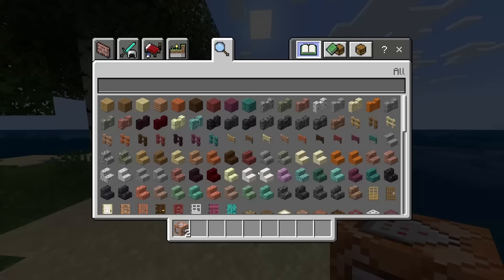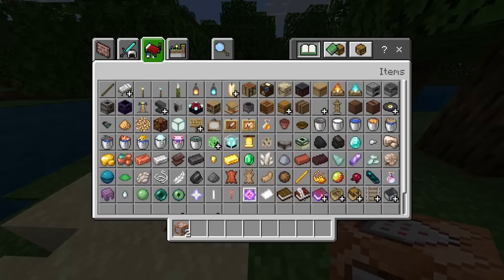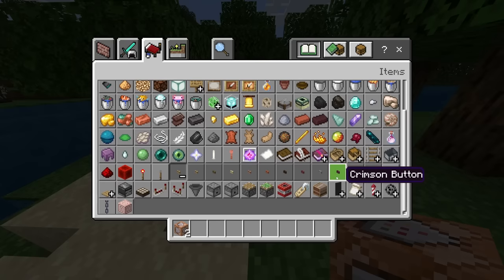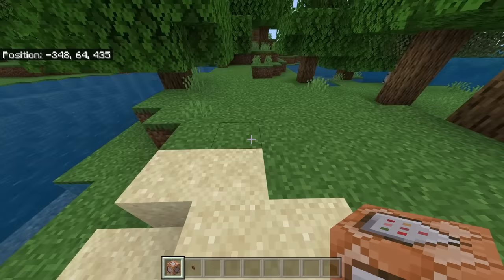You'll see here I've got two command blocks in my inventory. Now I'm also going to go into the redstone menu and grab myself two buttons — I'm going to grab two mangrove buttons because I like mangrove buttons. Those are good to go. Now we're going to place down our first command block.